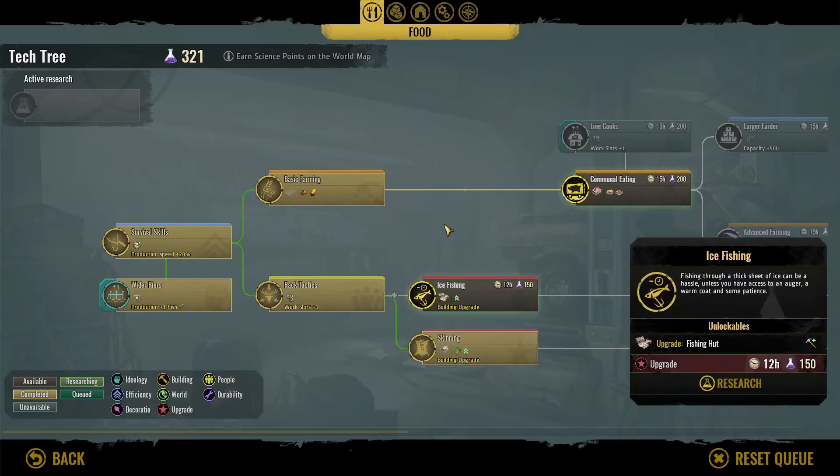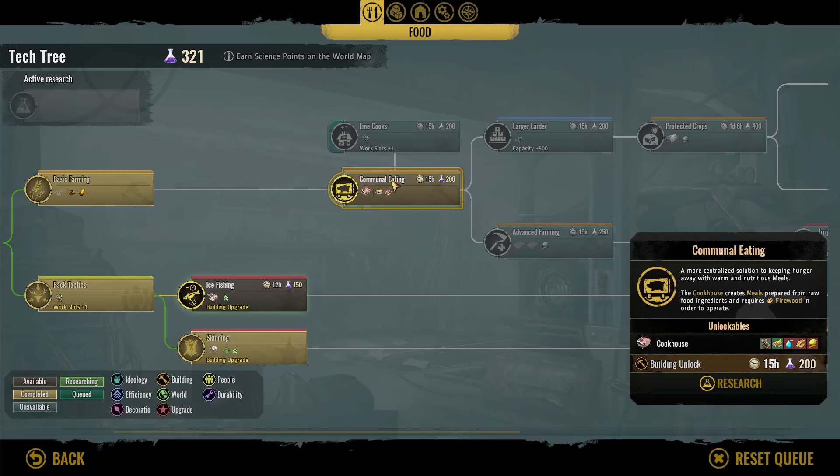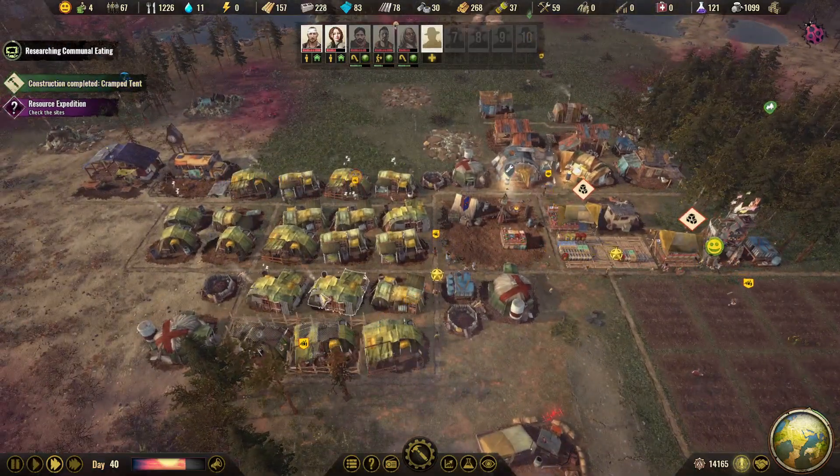We still have research points — now we should really find something to research. Communal eating builds a cook house that creates meals, which I think is better for my people. We also need to get to advanced farming because we can get bigger farms. Let's do that — let's get good meals for our people.